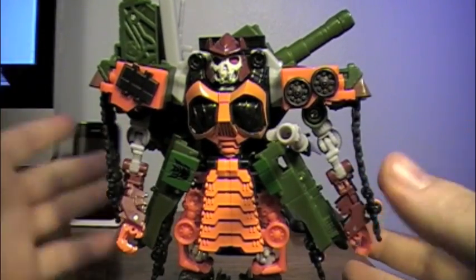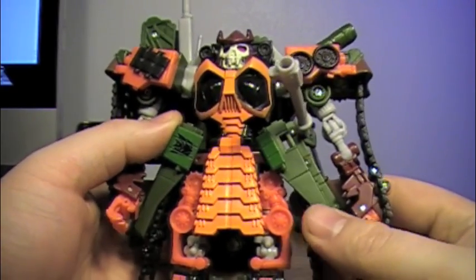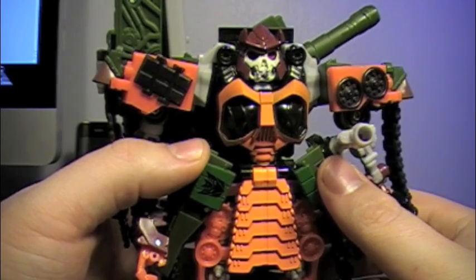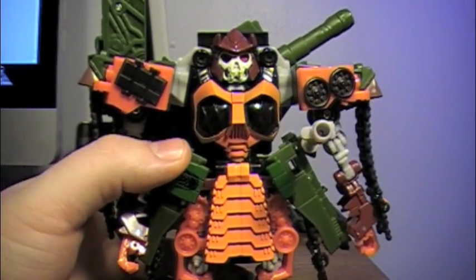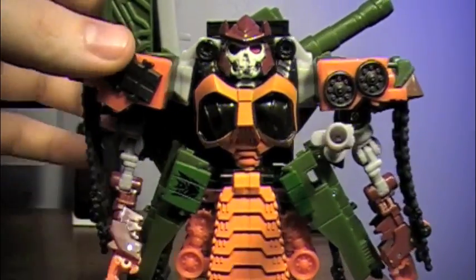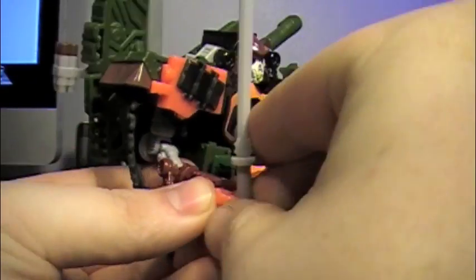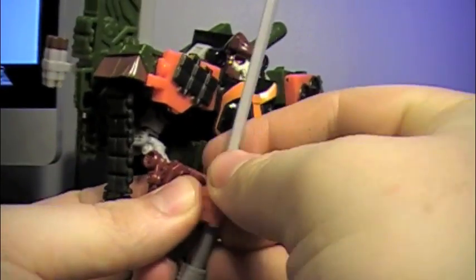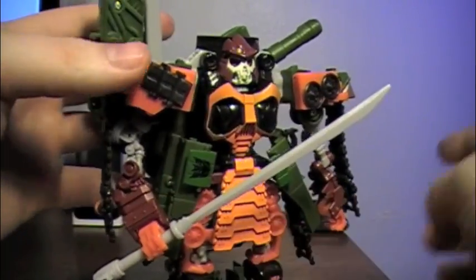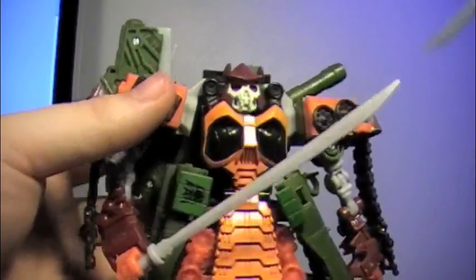This is the first original Bludgeon figure. There have been a couple of repaints of figures — such as Wreckage from the first movie — called Bludgeon, but this is the first one actually based on the comic book character. One of his features is you can take his sword and put it into either of his hands, which is a little difficult — you kind of have to really force it in there. His other blade is stored up top, and you can either put that in the little section there or in his other hand. I like to just leave it right there.